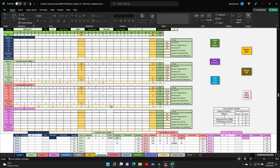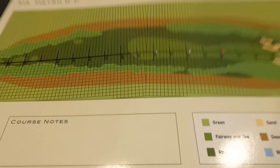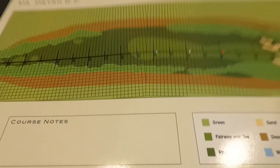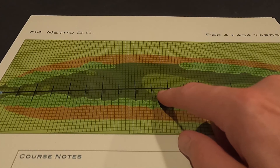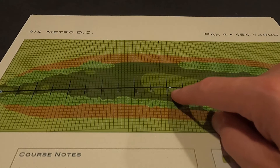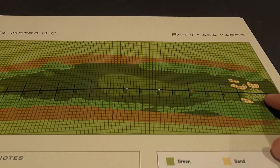One more hole — hole 14. Wind is 11, no wind. Hole 14 is a par 4, 454 yards, with a slight dog leg right at about 240 yards. A little more room on the left than the right.